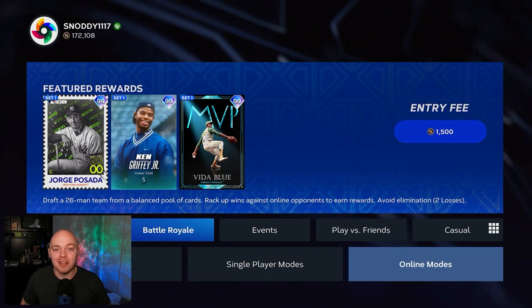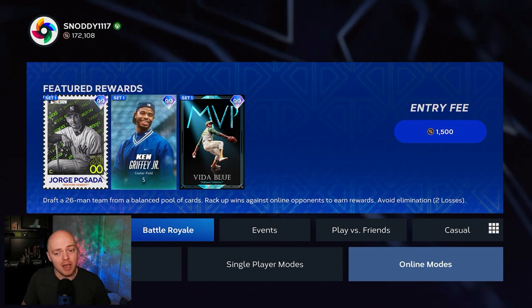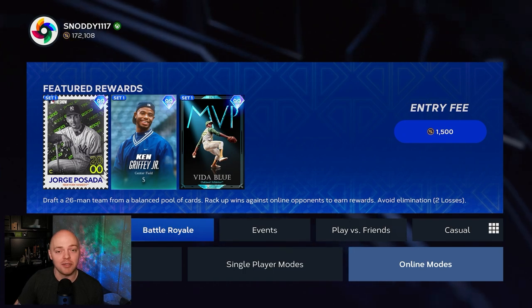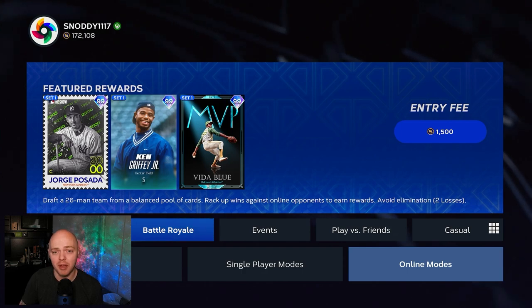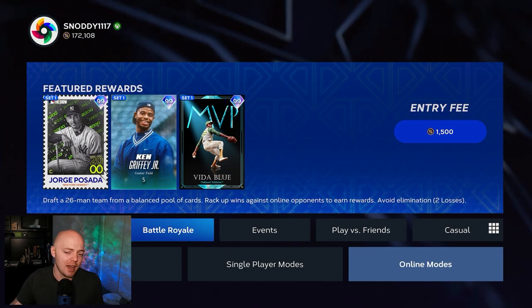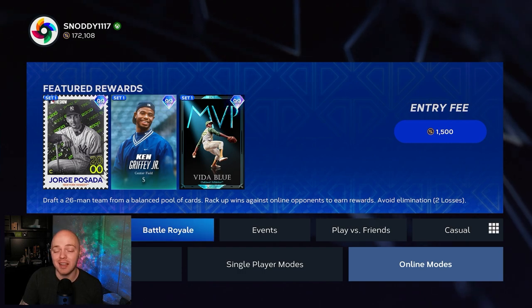What's going on everybody, we're back with another video. Today we're talking about Battle Royale and the quickest way to get through this program and obtain some of the best cards in the game. I want to say before we get into the video: I have never gone 12-0, I probably never will. This video is dedicated to finishing the program and getting the most important cards — like Ken Griffey Jr., Jorge Posada, and Vida Blue.